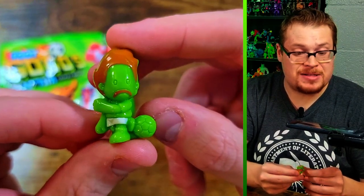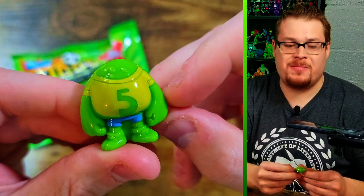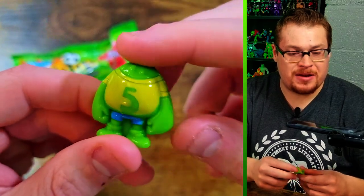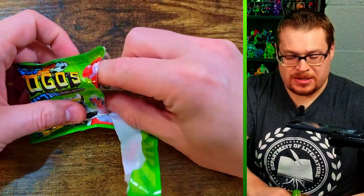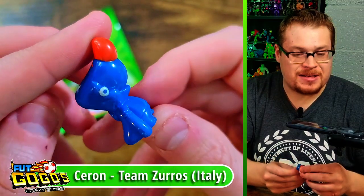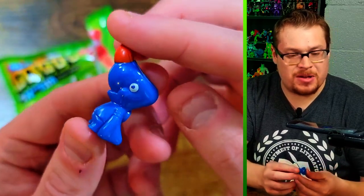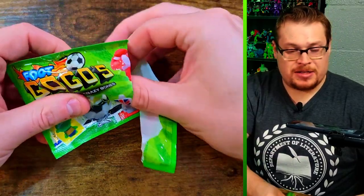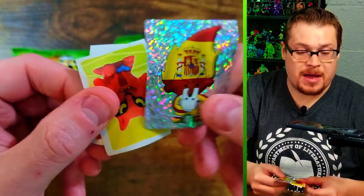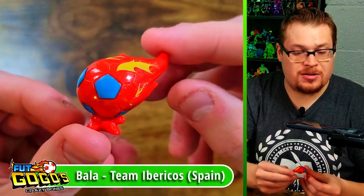Next pack — we've got this big, rounder shaped goober. I love these bigger rounded ones, they always look really nice. This is an excellent looking figure I hadn't seen before in person. Then — oh my gosh, is it a seal? It's like a seal with a big red nose, kind of giving me Snoopy vibes from Series One. Very interesting look. One more Gogo in here but let's pull out the stickers first.